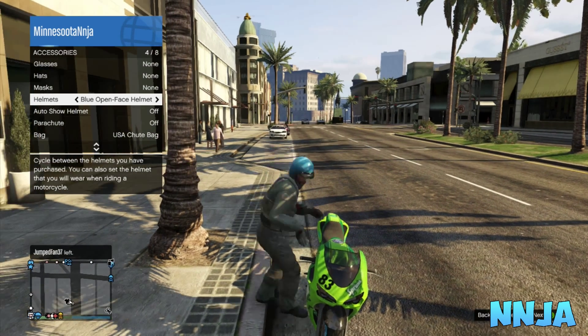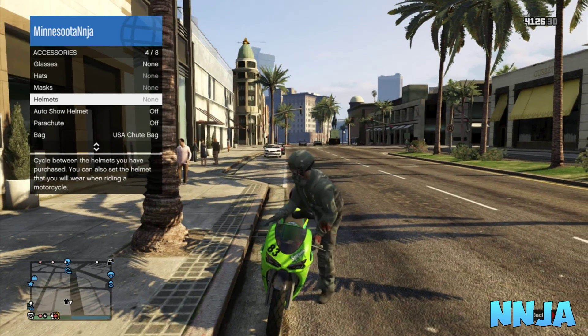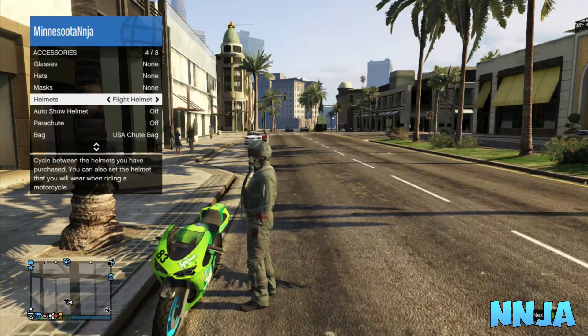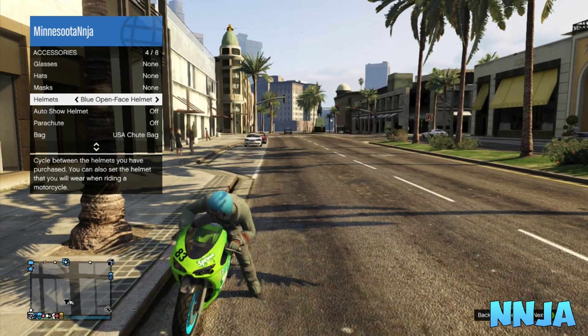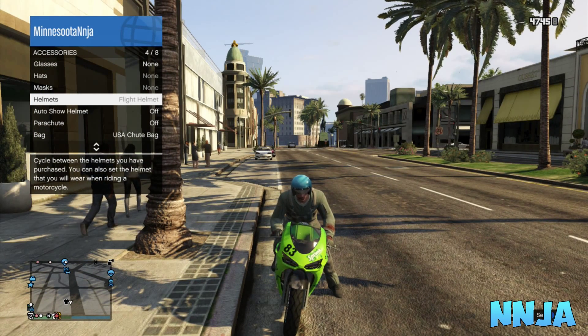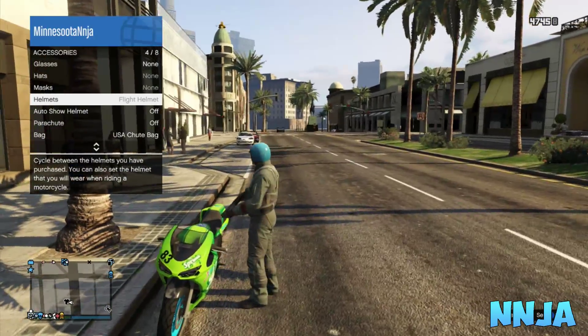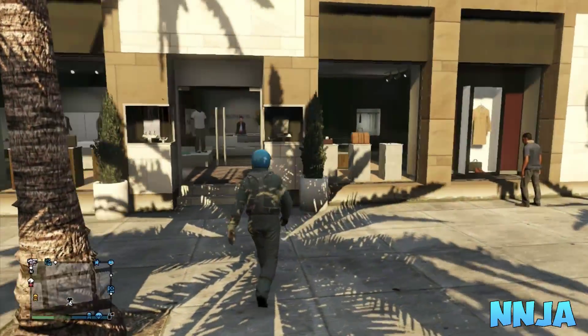Press Y on your controller to get on top of your motorcycle, but before you're fully on it scroll one over back to the flight school one. If done correctly you'll be on top of your motorcycle with that blue helmet on, but it'll say flight school and be grayed out. If that happened, press X on your controller to get a gun out.